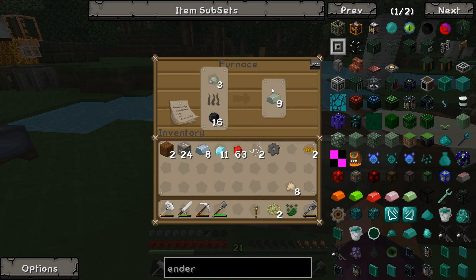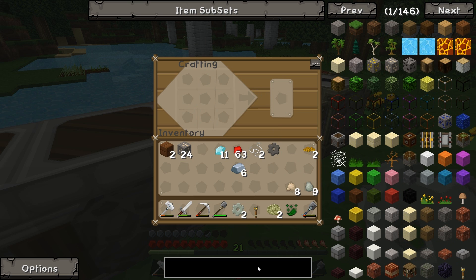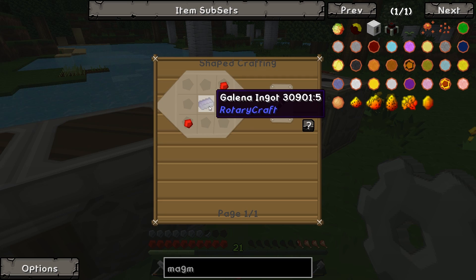There we go, we've got some more. I saw that in there. So two iron and Invar gets us the Invar gears. There we go. Then we need — let's go back to the Magmatic Dynamo. We're also going to need one of these. Silver. I wonder what that was — it said like galanias ingot, but silver will do. We can do silver.